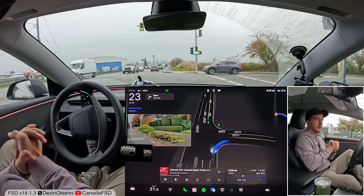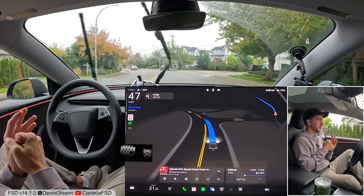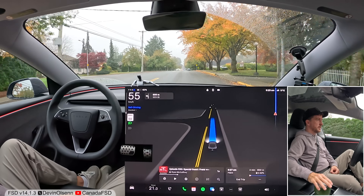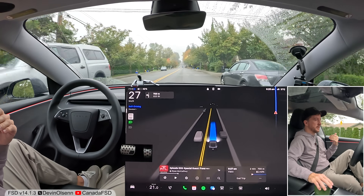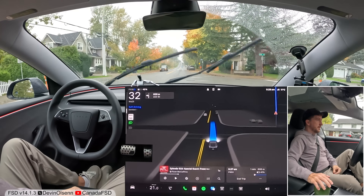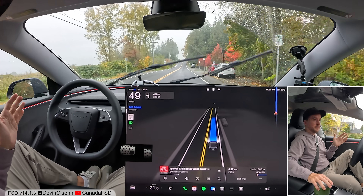Turning right here, we're now going behind a hospital. There's a chance we could see an emergency vehicle — as of version 14, the car can handle that and will pull over for emergency vehicles, which is a huge improvement over previous versions. There are also a bunch of speed bumps through here. As of version 14 we don't really have an option to scroll back speed, so whatever speed the car wants to go in the standard profile we're beholden to. Nice job slowing down for the speed bumps — we've never done this whole test loop and gotten every single speed bump perfect, so that is a marked improvement over version 13.